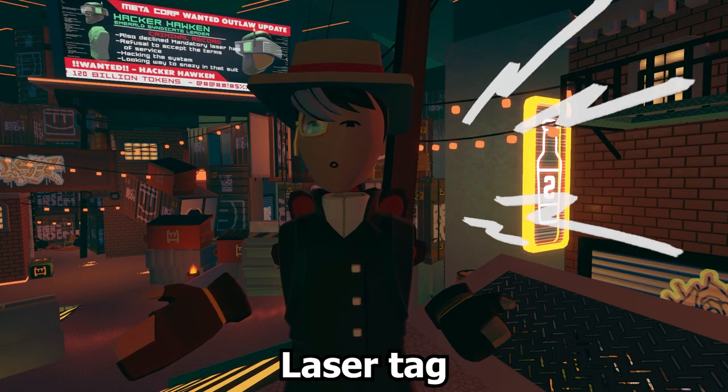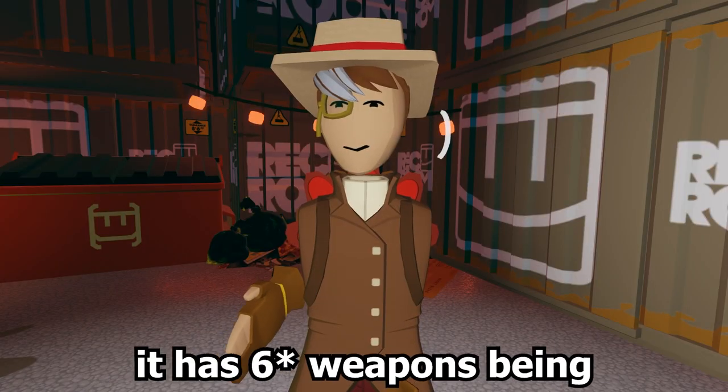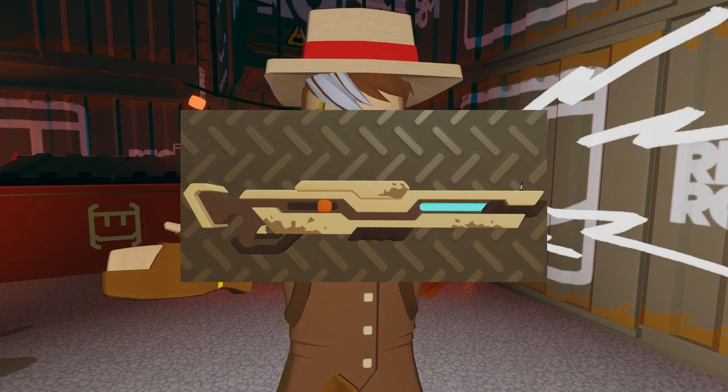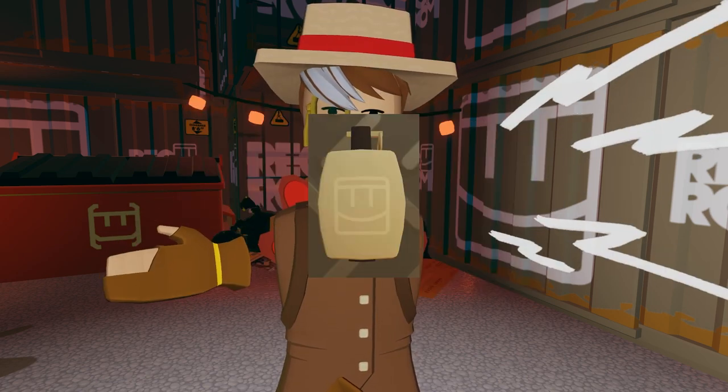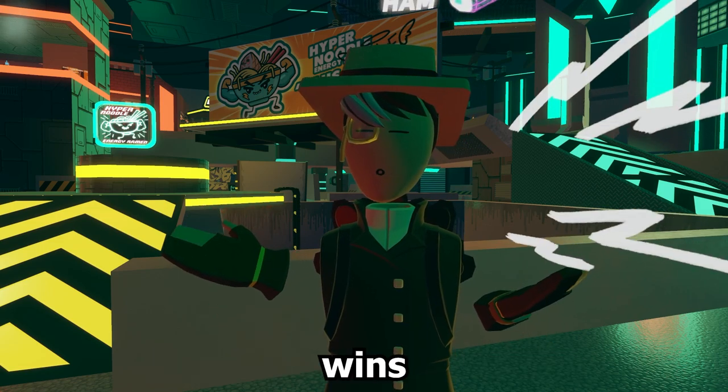The next one is Lazer Tag. Lazer Tag has two maps: Cyberjunk City and Hangar. It has six weapons: Laser Pistol, Laser Shotgun, Rail Gun, Laser Burst Rifle, Power Weapon, and Lazer Tag Grenade. In Lazer Tag, the first team to 400 points wins.